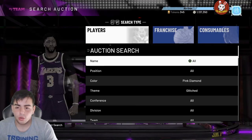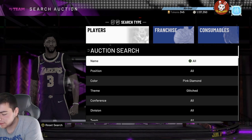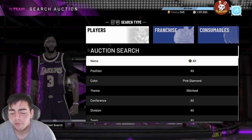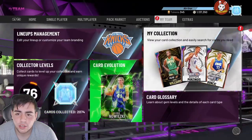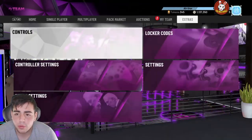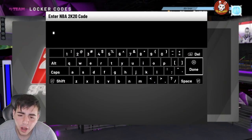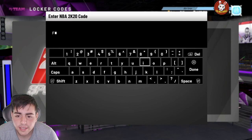What's good YouTube, it's your boy Bugs back with another NBA 2K20 MyTeam video. Today we have the new Rick Fox for free — we have a chance at it, I got the code on my phone. Make sure to smash that like button, drop the sub, and follow me on Twitter. We're giving away MT on there; once we get to 8K followers we're doing a 100K MT giveaway. We're also selling MT on there.